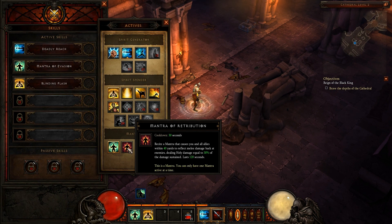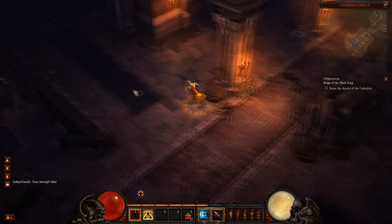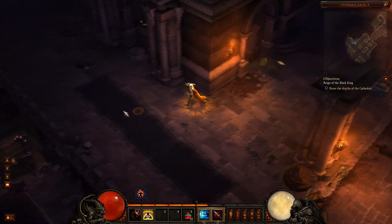I've been using Mantra of Evasion for lower-level content. There's also Mantra of Retribution, which is pretty cool — anything that attacks you actually takes damage equal to 30% of what they do to you. So if you want to make enemies pay for hitting you, it's kind of like the Paladin's Thorns from Diablo 2.